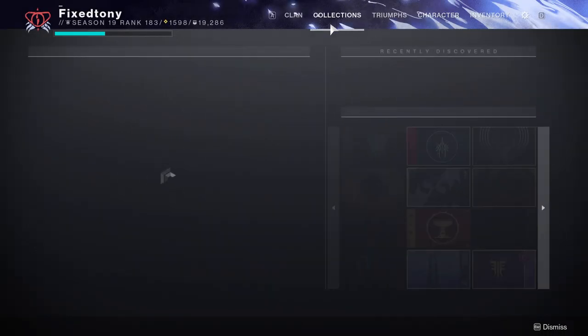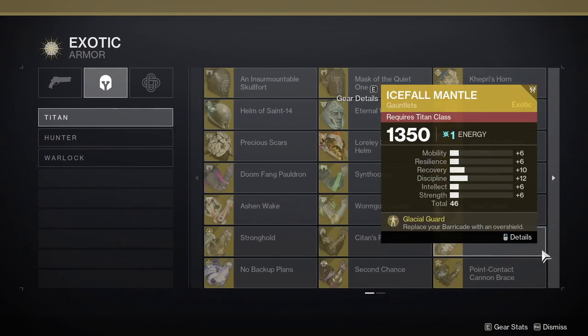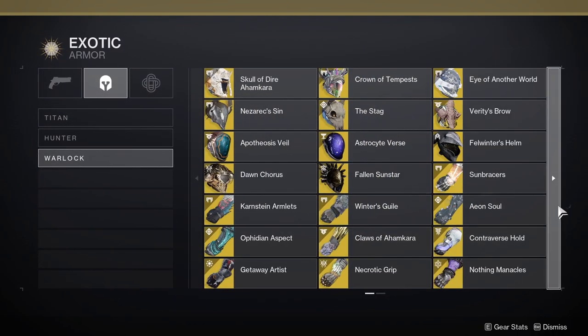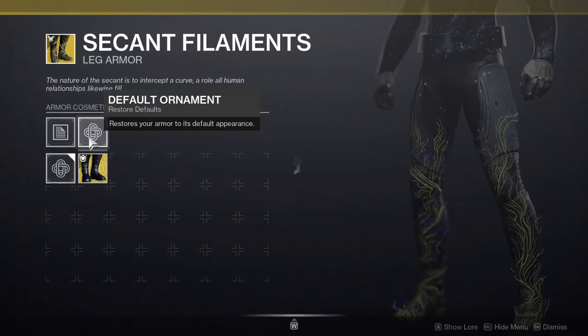Let me show you the ornaments in-game. For the Titans it's going to be the Heart of the Most Light — this one right here. And for the Warlocks it's going to be the Second Filaments — this one right here.